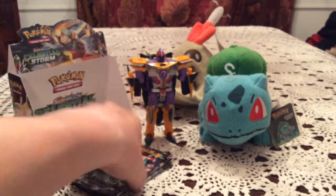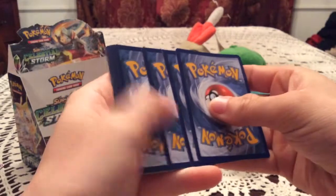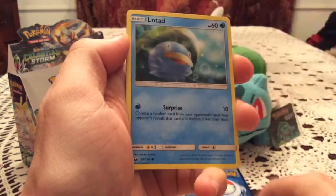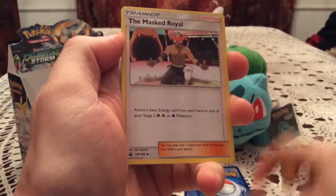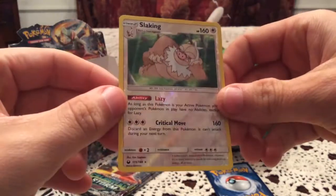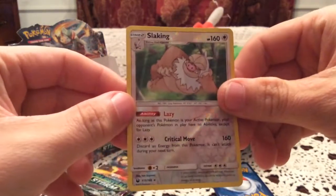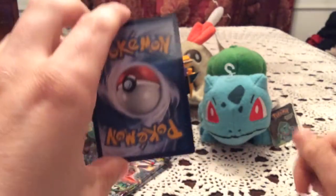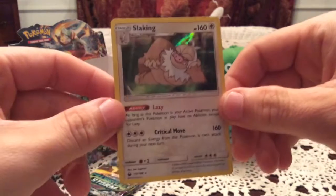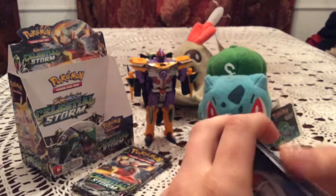Third-to-last pack is a Jirachi pack. We have Electrike, Surskit, Onix, Clamperl, Lotad, Weepinbell, The Master's Royal, and Oricorio. The reverse is Slaking — a holo rare normally in the set, reverse number 115 — unfortunately a duplicate. The rare is also the holo version of Slaking, so we got both versions in one pack and unfortunately both versions are duplicates. That's a bummer.